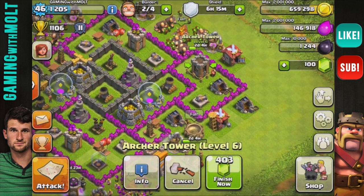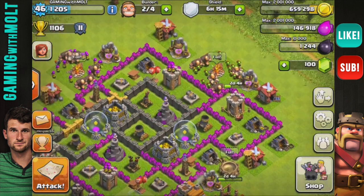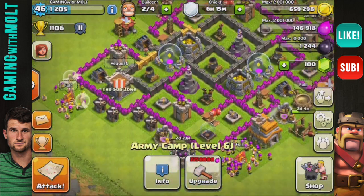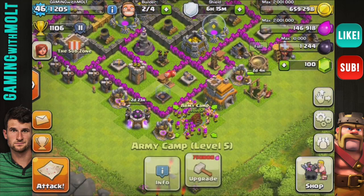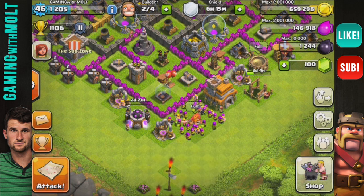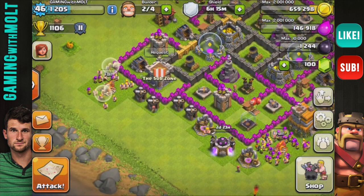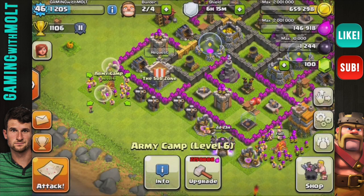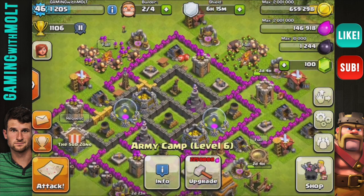All of our mortars are level four as well, so that extra one caught up. We're bringing this archer tower up to level six after upgrading to Town Hall 7. Our army camps are mostly level six — this one's level five, so we can upgrade that next to get all army camps maxed out. But hey, we have a full army right now so let's go ahead and attack.